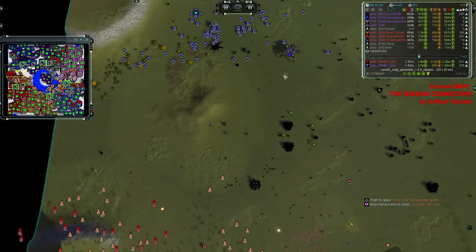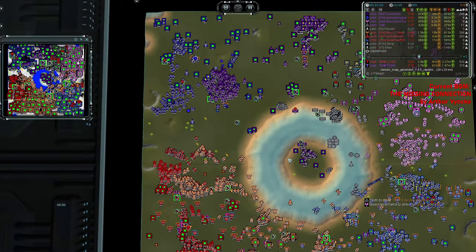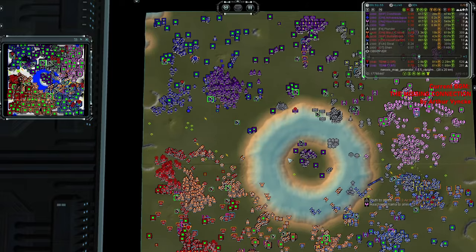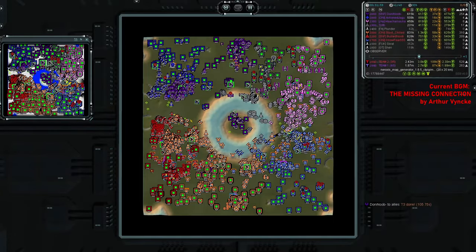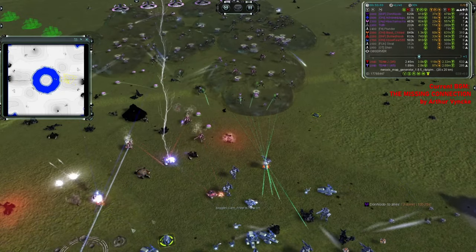The fighters started getting shot by a Megalith — that's never a good thing. You should not land your extremely fragile planes next to the most powerful land experimental in the game — the biggest unit, the absolutest unit of the Cybran.